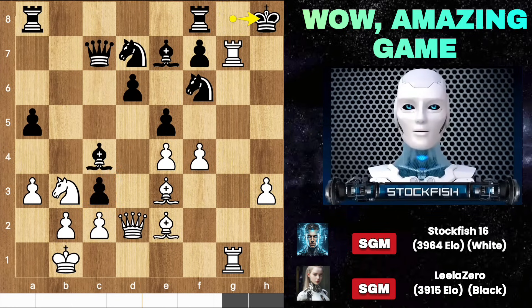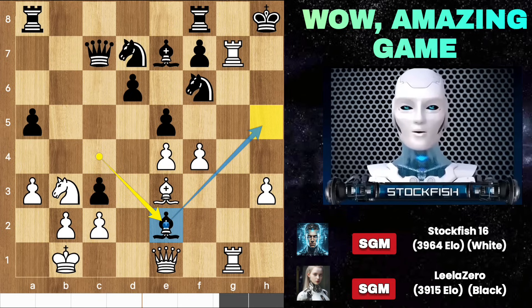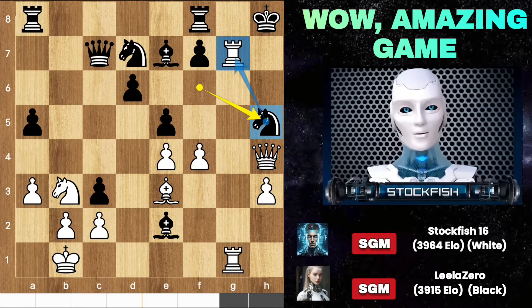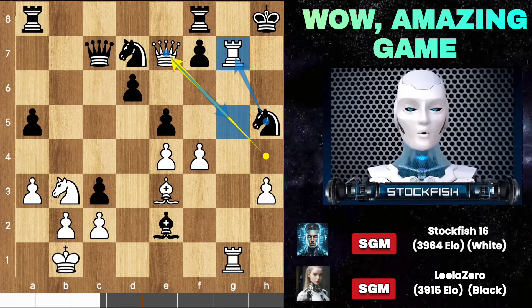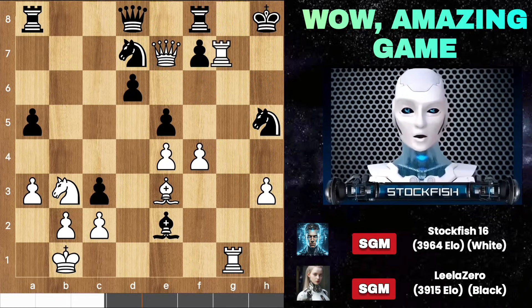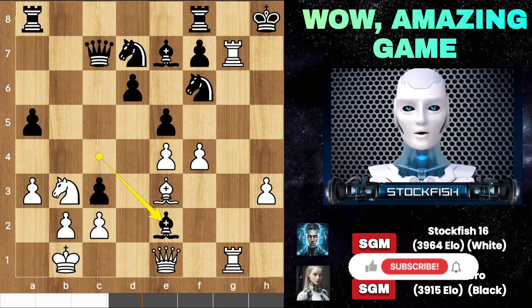I first played rook takes check, king slides, queen e1 to checkmate black. Bishop takes e2, protecting that square, so queen h4 check doesn't work anymore. Knight h5 attacks — the queen has to capture the bishop. Now black can't capture the rook because of queen g5, and black will face very bad circumstances. So in this position the best move for black is to go for a queen exchange — takes takes. Black has two minor pieces for a rook, which is enough to win in an endgame.